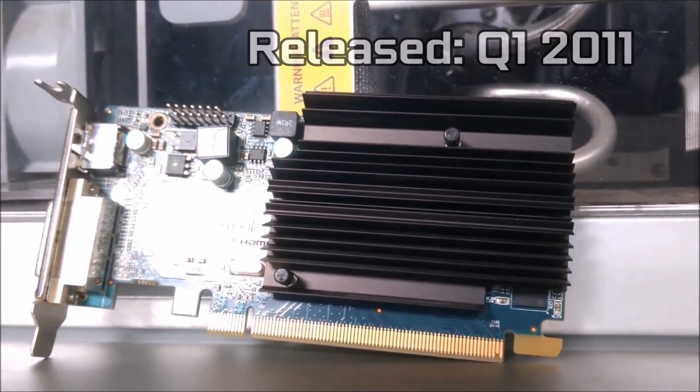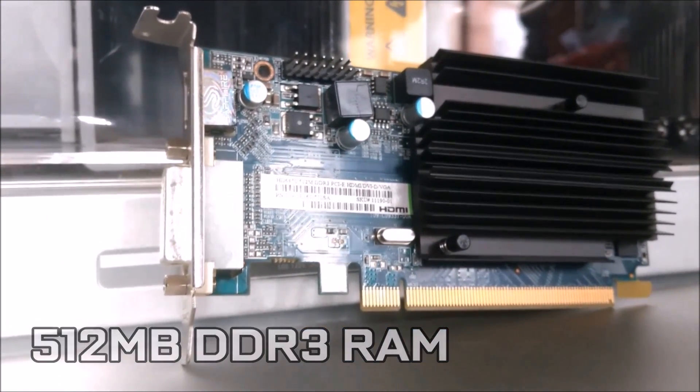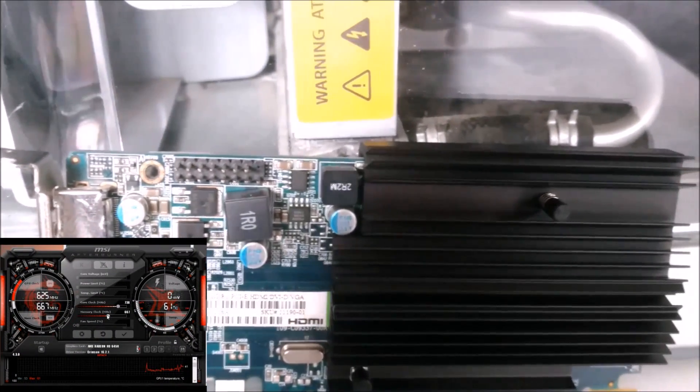The HD6450 itself was released in Q1 of 2011, complete with half a gig of DDR3 RAM — a true limiting factor here. Using MSI Afterburner, we've been able to overclock from 625MHz on core and 667MHz on memory, to a rather large 730MHz on core and 830MHz on memory.